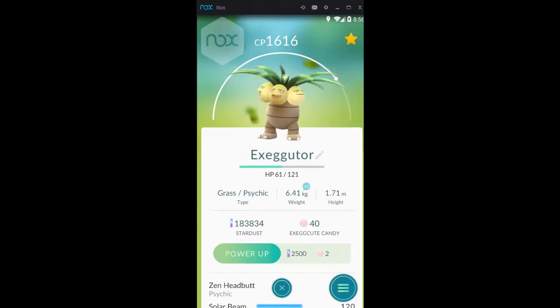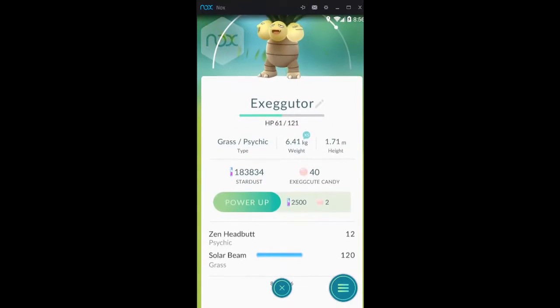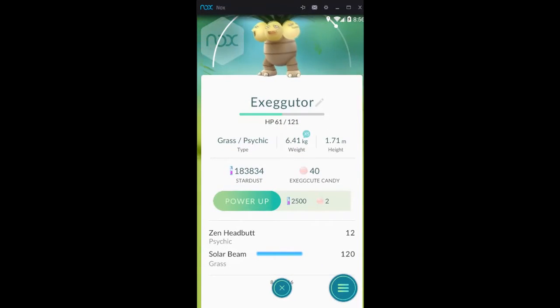I use Psychic to defend gems because it has a different type of move than what they would be expecting from this Pokémon. I use Solar Beam to take down gems because it takes out those Vaporeons that just seem to be at every gem in the world.